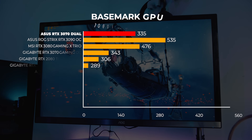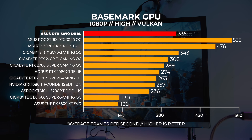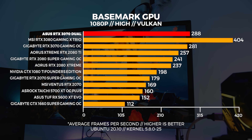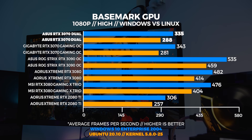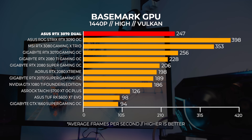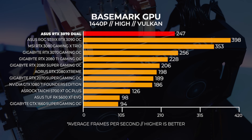Next up is Basemark GPU. Basemark gives us a great indication of Vulkan performance in both Windows and Linux. At 1080p, we're seeing the ASUS RTX 3070 Dual pull away from the 2080 Ti and be slightly slower than the Gigabyte 3070 Gaming OC. At 1440p, we're seeing about the same differences as we're seeing at 1080p between all cards.